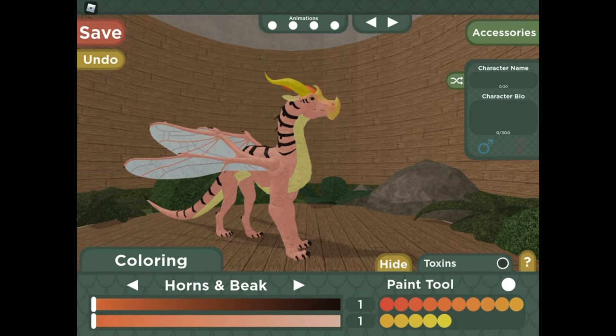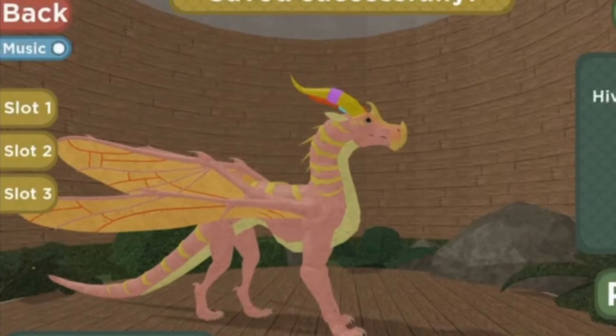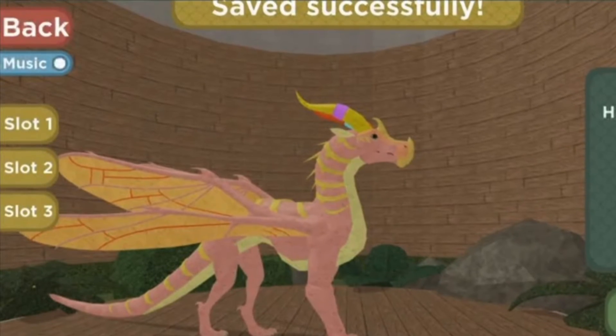And I'll turn on the toxins. You can go to the accessories and customize. This is what it looks like finished — it looks really cool in my opinion.